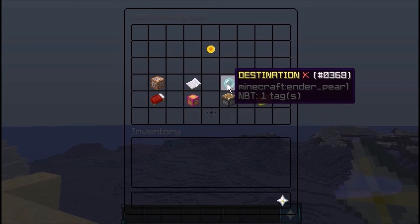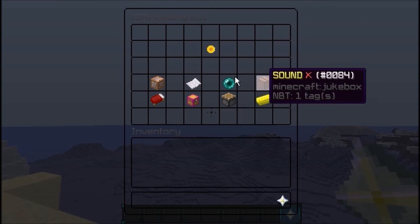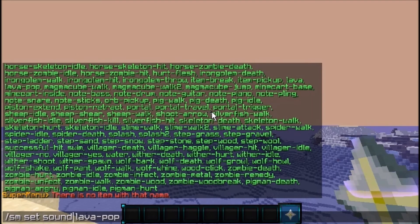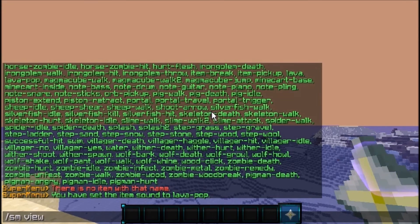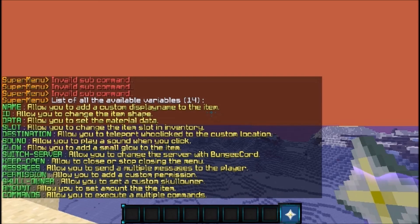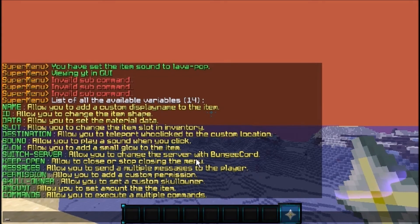Now we'll set a sound. SM set sound YT — actually it's SM sound YT — and we'll set it to lava pop. Doing SM view YT confirms the sound is now set to lava pop. I'm using the 1.8 version by the way.